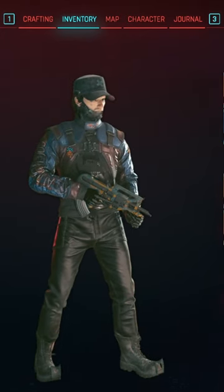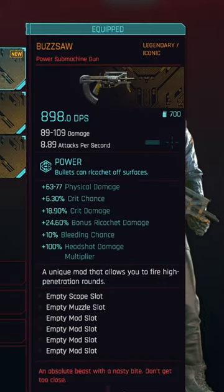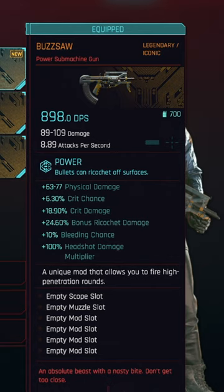The Buzzsaw is a legendary submachine gun that can be found pretty quickly in-game. It sports something that can be used to some very amusing effect — it's a power weapon, meaning it can cause ricochets, but it also penetrates walls like a tech weapon.